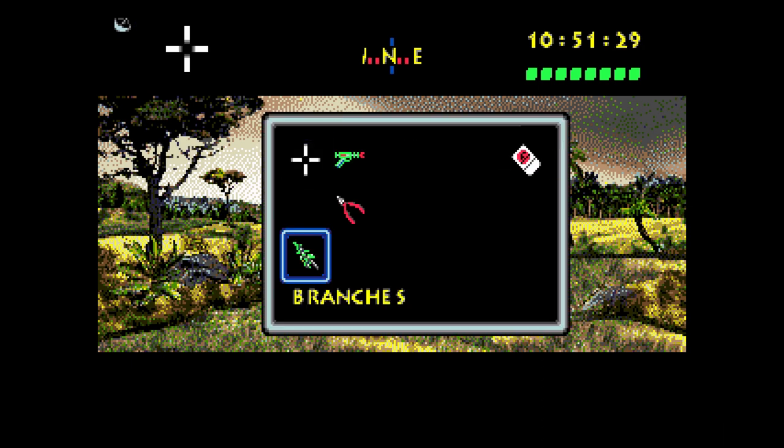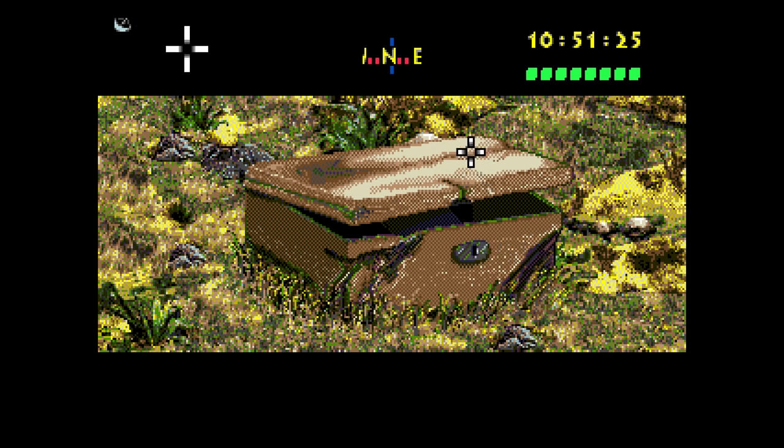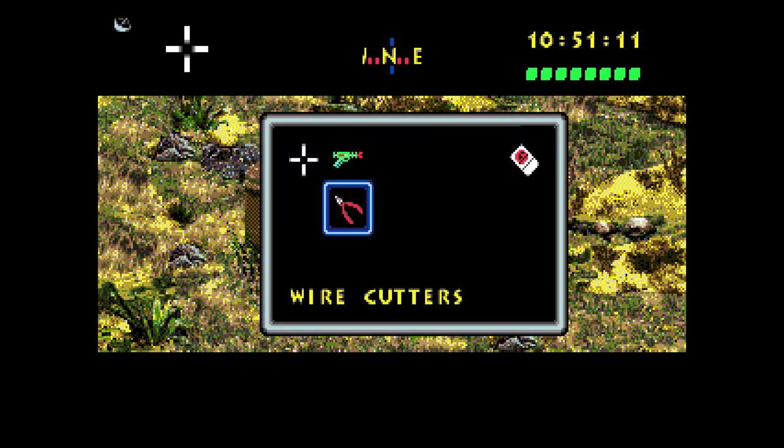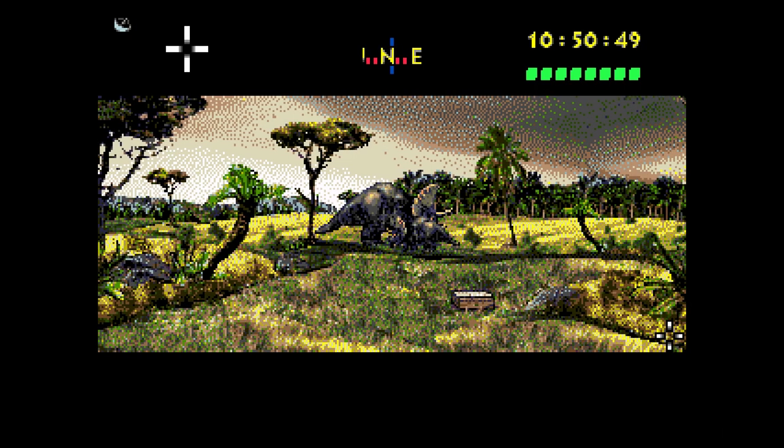I don't know what this means. I think I gave them the branch — we had to use it on that one. Can I open this? There doesn't seem to be an interact option on it. Presumably we need this, but I just can't tell if we need to pry it open or something — there's nowhere to interact with it. I'll just leave it for now.